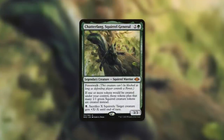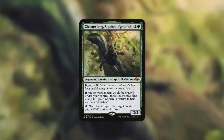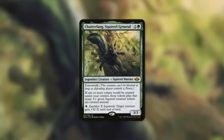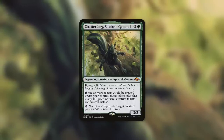Finally, going from bears to squirrels — how about Chatterfang? Chatterfang loves creature tokens: if one or more tokens would be created under your control, those tokens plus that many 1/1 green squirrel creature tokens are created instead. By paying a black, you can sacrifice X squirrels to give target creature +X/-X until end of turn. With Chatterfang, the last two options might be the best in some scenarios — make 2/2 bears, which also creates two 1/1 squirrels, then get +1/+1 counters on all your creatures. Chatterfang decks can make an absurd number of squirrel tokens, so you'll have a very wide board that you can make much deadlier.